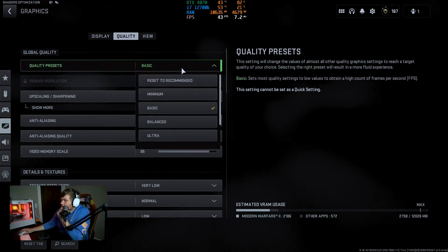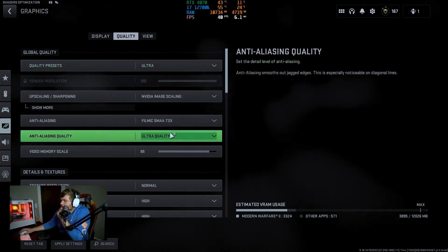First up, we're going with everybody's favorite — Call of Duty Warzone 2.0. Almost everybody. For this benchmark, we went with 1080p at the ultra preset settings.